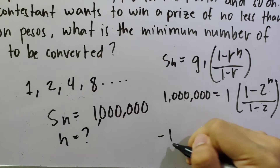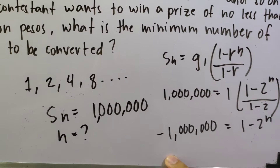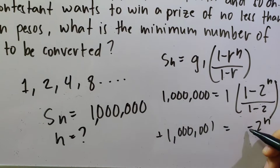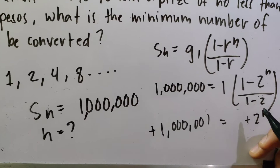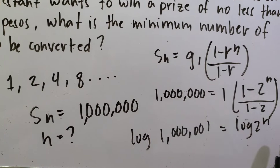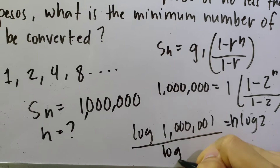Simplifying: the denominator (1 − 2) becomes −1. Moving it to the other side gives −1,000,000 = 1 − 2^N. Moving the 1 across: −1,000,001... we remove the 1 on the right side giving −1,000,000 = −2^N. Multiplying both sides by −1, then taking logarithm of both sides: N can be brought down to multiply the logarithm. Dividing both sides by log 2 isolates N.